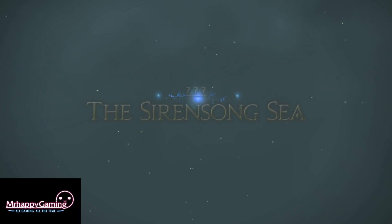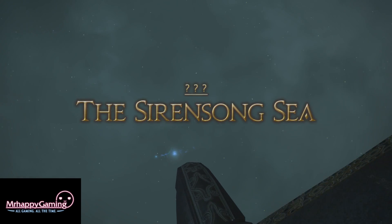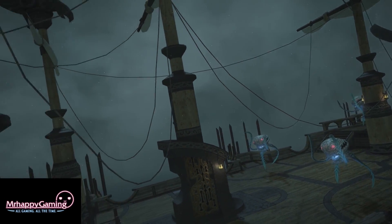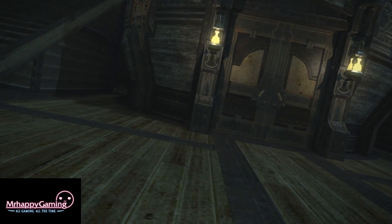Hey everyone, Mr. Happy here and welcome to my guide to the Sirensong Sea, the level 61 dungeon accessed through the Stormblood 4.0 main scenario quests. This dungeon rewards item level 260 armor, accessories, and weapons, including one free item specifically for your current job upon completion.